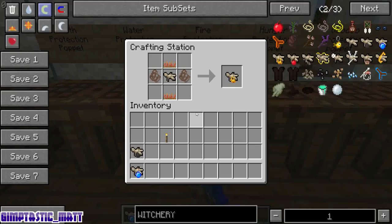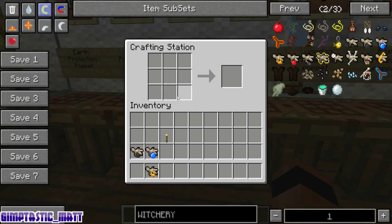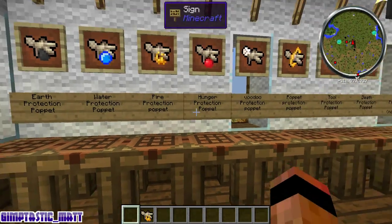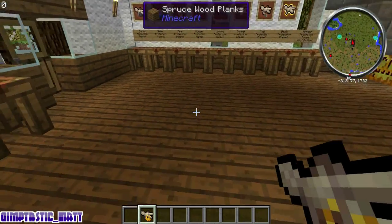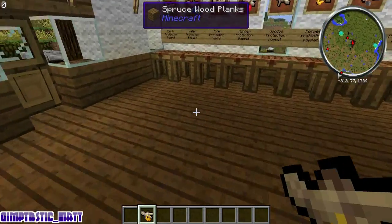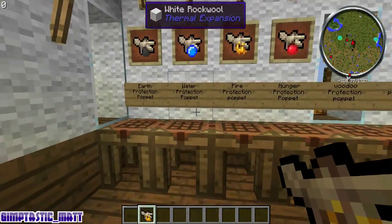Fire protection — very similar to the other two. It's a basic poppet, two wolf bats and two ember moss. Same thing: if you get hurt in fire and you're going to die, you won't die — life will be taken off the poppet instead. The poppet has to be in your hand, and then the poppet is destroyed.